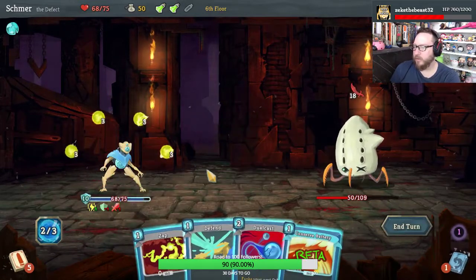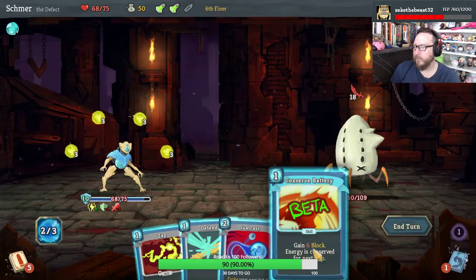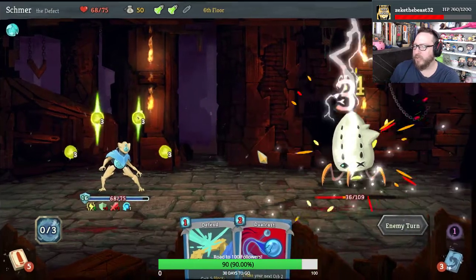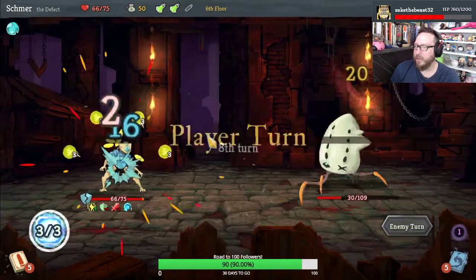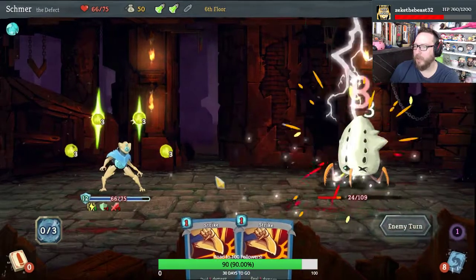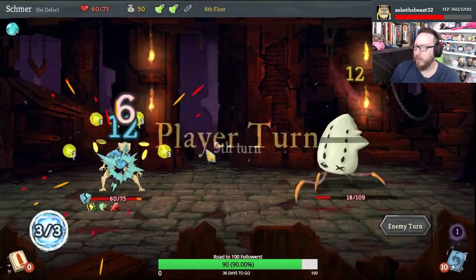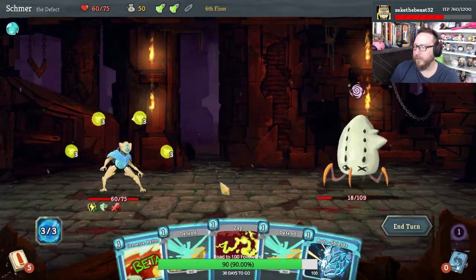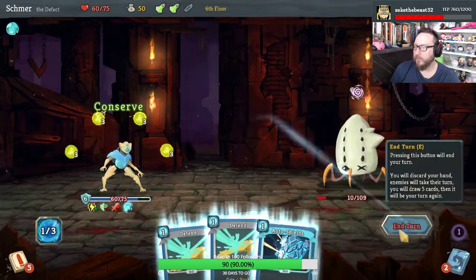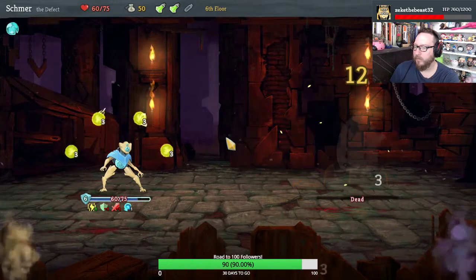Auto shields. This is how we want to do it — take two damage but deal a whole lot. He's got probably just two turns left. I am going to play all of my block this turn, and we should be able to get him now. Very good.